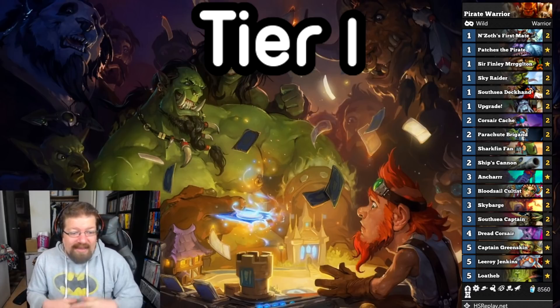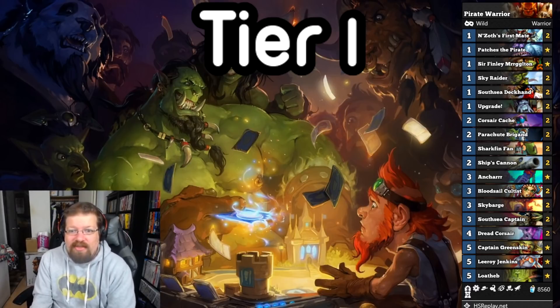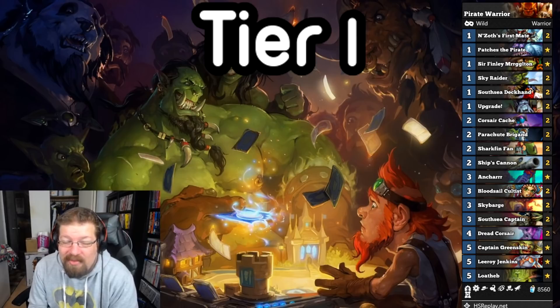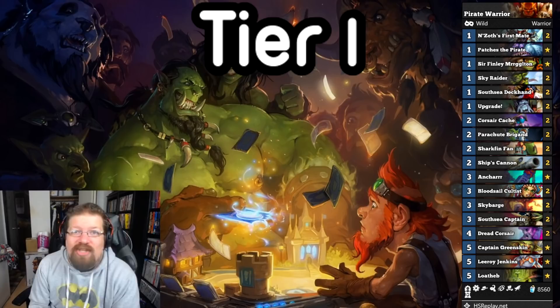You can even tech in Wrench Caliber if you're facing a lot of Highlander decks to try and shut their Highlander stuff off. It does very well against everything. If it high rolls, it's pretty hard to beat the Parachute Brigand stuff that you can do in the early game. It's still the top deck — it just hasn't changed.